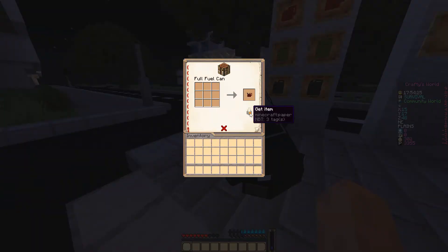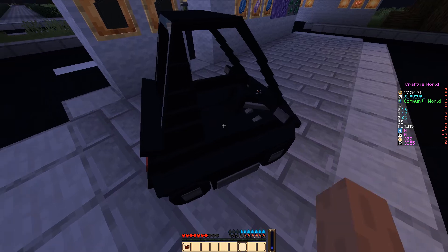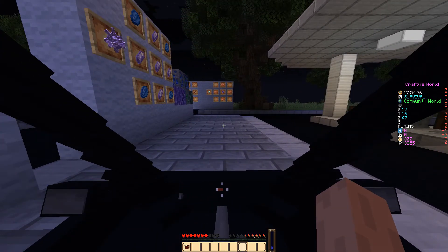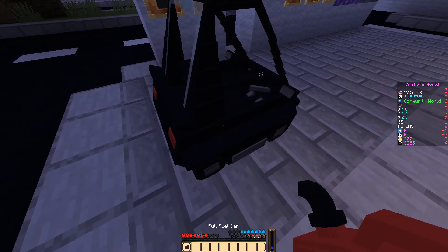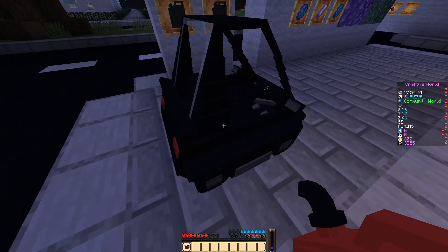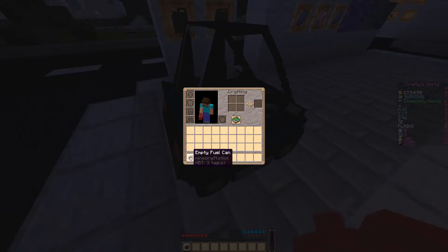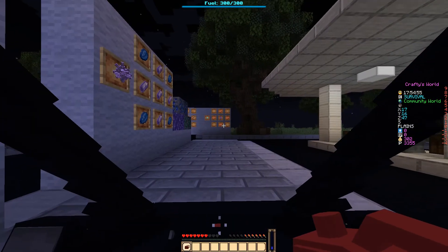If I give myself a full fuel can, what this will do — if I click inside, you'll see that the fuel is set at 225 out of 300. So I'll now hold a fuel can in my hand, click the car, and as you can see, it's now giving me an empty fuel can. And the car is 300 out of 300 fuel.